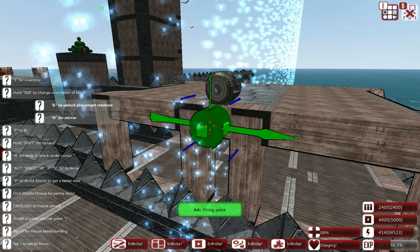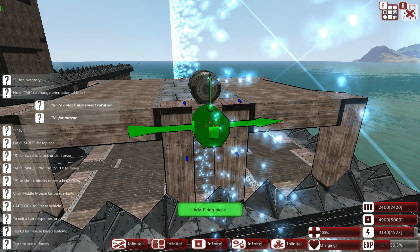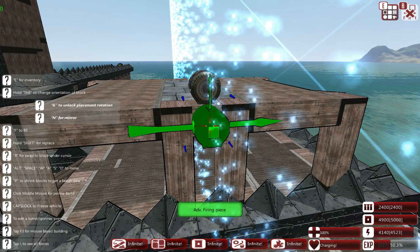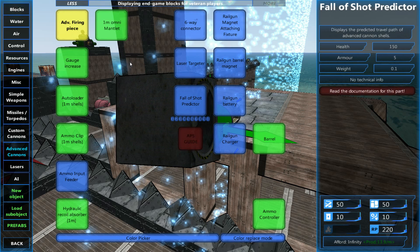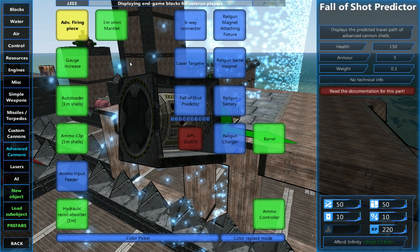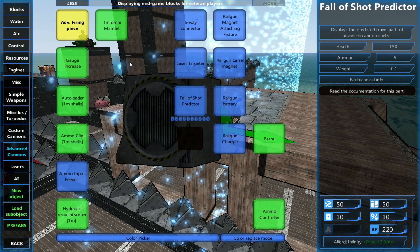Greetings, and welcome back to From the Depths with me, Lathrix, and welcome to probably my most complex science video yet. In today's episode, as the title may suggest, we are going to be testing out the advanced cannons and trying to get a very basic cannon functioning — not even a turret — just a stationary AA cannon with fragment warheads working. That is the task today.